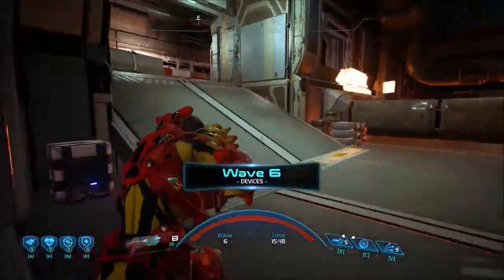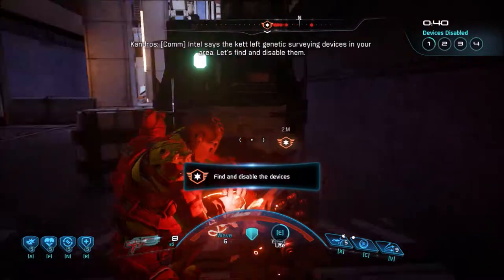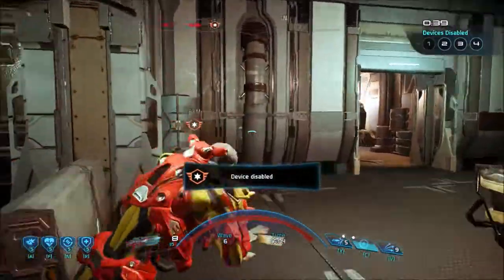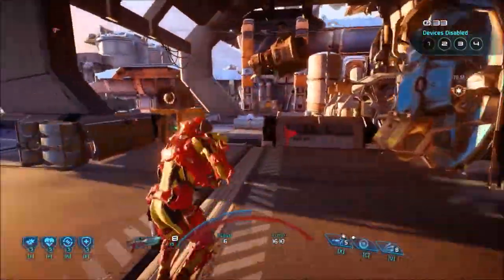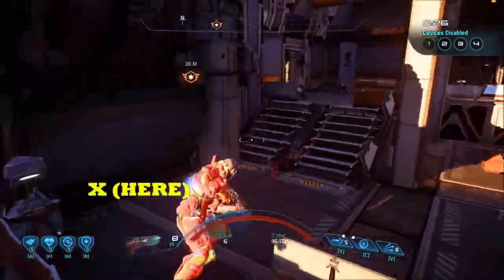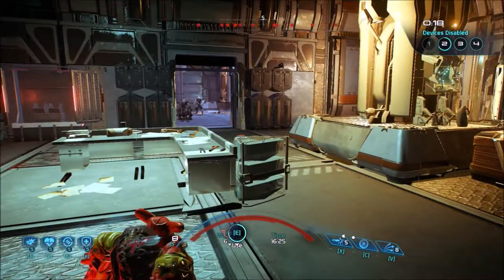I wasn't quite happy to have devices here, really. For the challenge, I don't like having devices in Wave 6 because it's easy to lose. It's not because it's devices that you're going to win — it only depends on where the device will spawn. If it spawns where I am right now, it's going to be a bit difficult. But obviously that was inside the building and I was lucky. You see — 20 seconds left and my second device is okay.